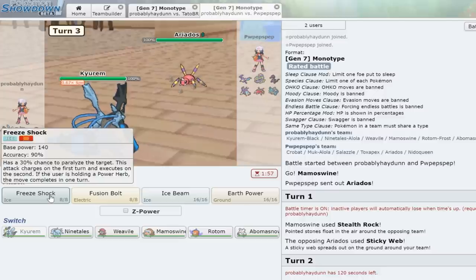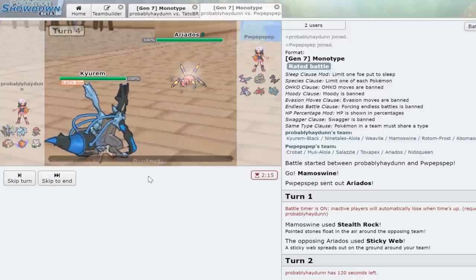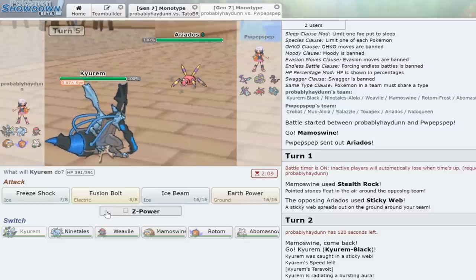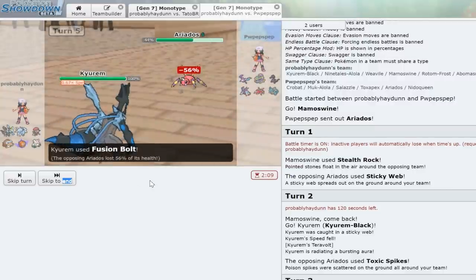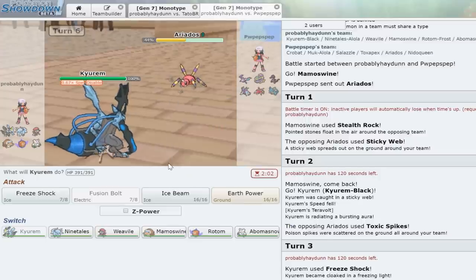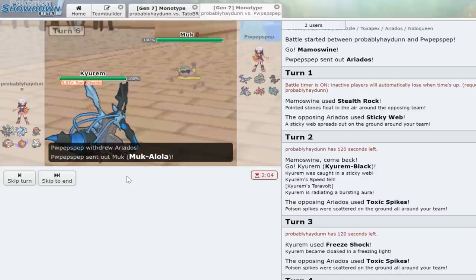This Ariados has nothing on Kyurem-B, but let's just click Thunderclap. It's going to take us two turns — we let him set up the Toxic Spikes anyway. Thunderclap deals solid damage — wait, he has Protect! What the heck, I really thought I was going to get him with that Thunderclap. That's fine — we're going to click Fusion Bolt. He uses Protect again — my god, this Ariados has Protect. That did 56 percent. We'll click Ice Beam — it's not going to kill but we'll click it anyway. He's switching into Alolan Muk.